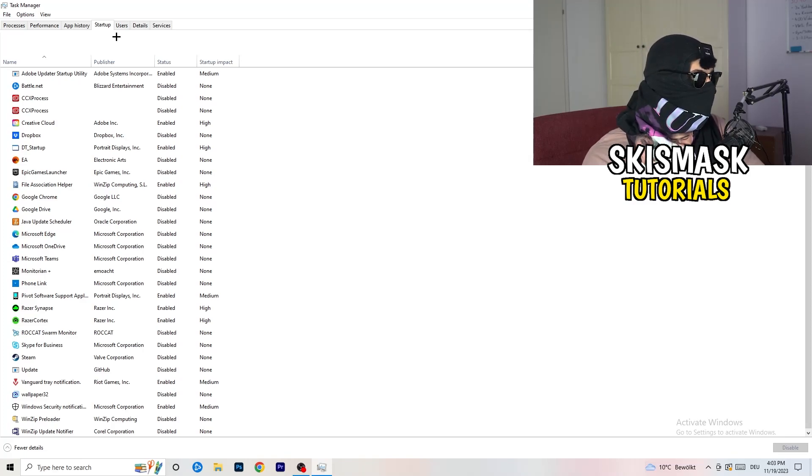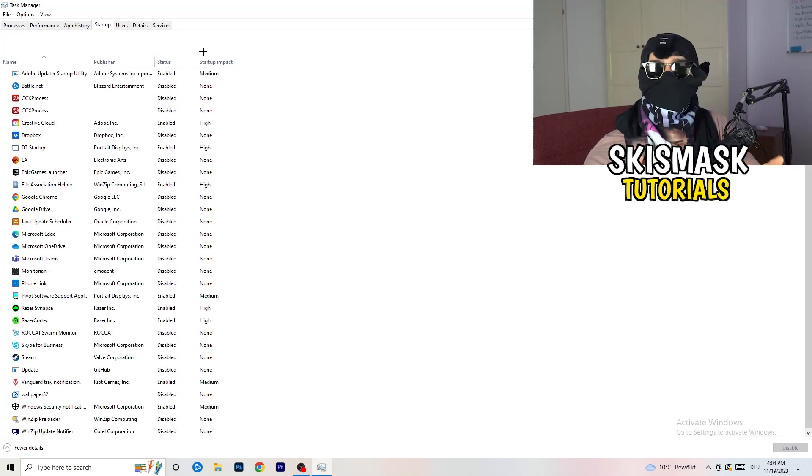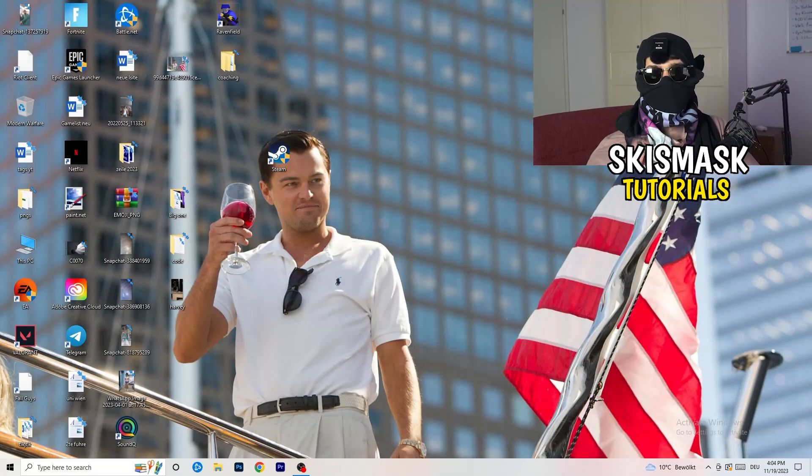Click on Startup in Task Manager. A lot of problems start here — if too many programs are set to launch when your PC starts and run in the background without you knowing, it will cause FPS drops on a low-end PC. Right-click any programs you don't need and click Disable. Then close Task Manager.